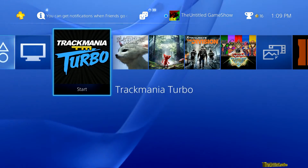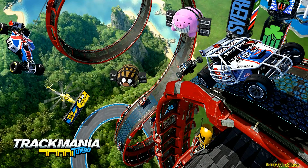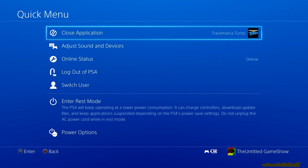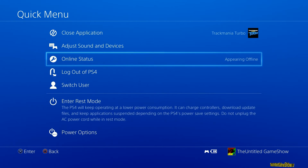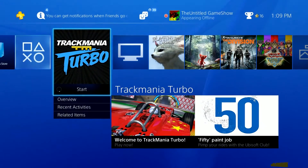Let's say you go ahead and load up a game — say you're in the middle of Trackmania. You don't always want to have to go all the way back to the logout screen or your profile screen. What you can do is hold down the PSN button on your controller. Once you hold that down for a few seconds, it'll bring up your options menu. Go to Online Status and select offline. So if you're a YouTuber or just want to enjoy your game without messages, this is an easy way to do that.